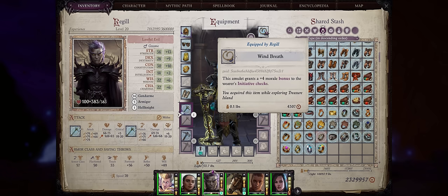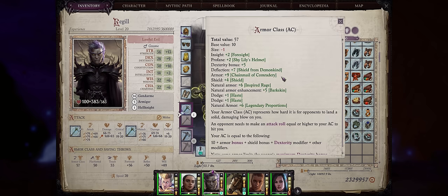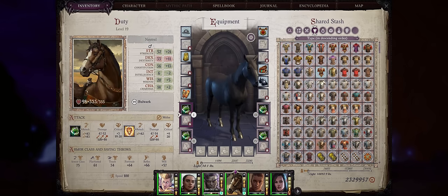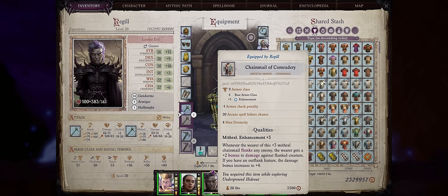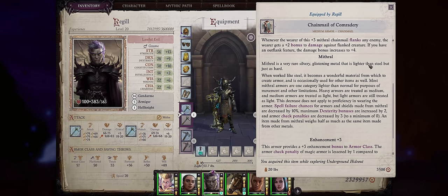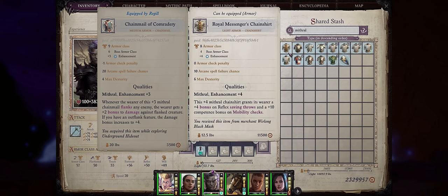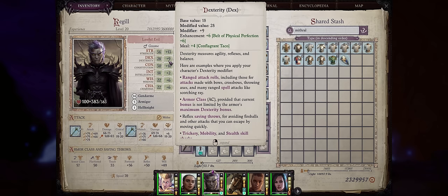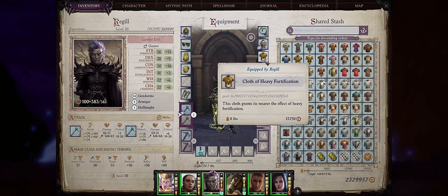Now let's get into gear for Regu. For the Amulet slot, I prefer amulets that increase initiative — Amulets of Natural Armor don't matter because you can just cast Barkskin instead. For Armor, since Regu is going to rely on his horse's armor class, go with ones that have nice passives. The Chainmail of Comradery is amazing for dual-wielding characters because of the very high plus 4 boost to damage. The Royal Messenger's Chain Shirt can add extra Reflex but most importantly a huge competence bonus to Regu's Mobility checks, which helps because Mobility enhances mounted combat. Otherwise you can just go with Mithral Full Plates if you want higher AC, as Regu does have pretty high dexterity. For the Clothing slot, just go with the Heavy Fortification ones.